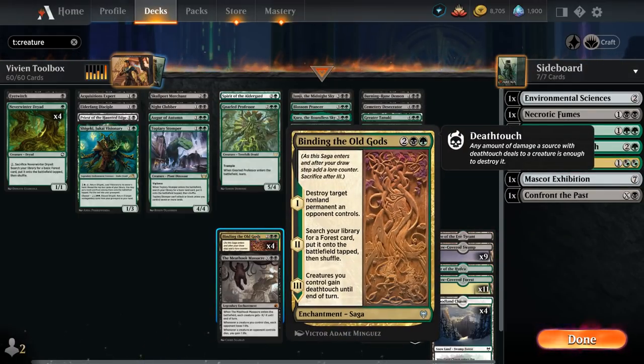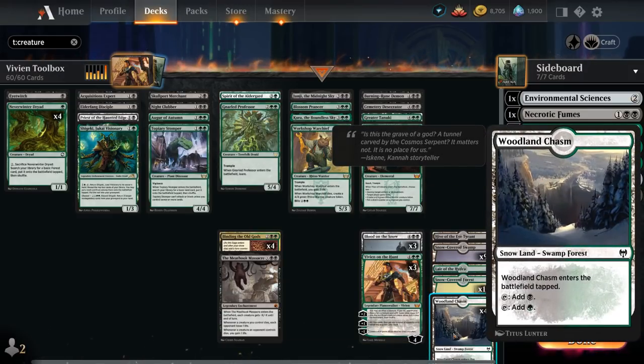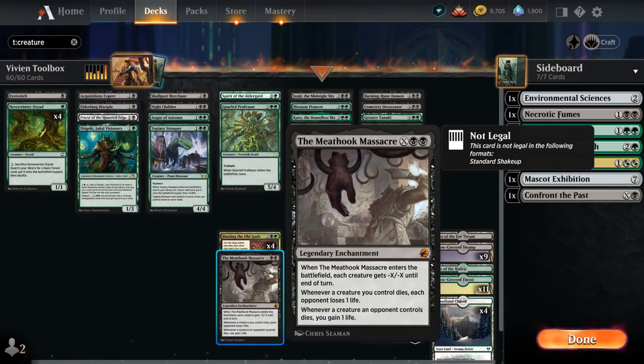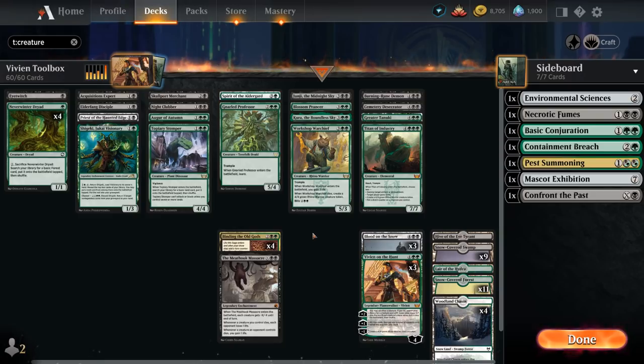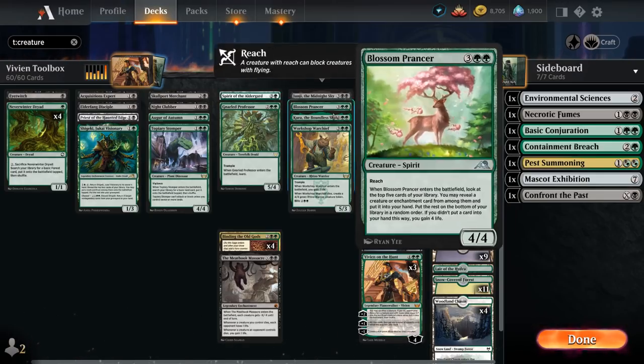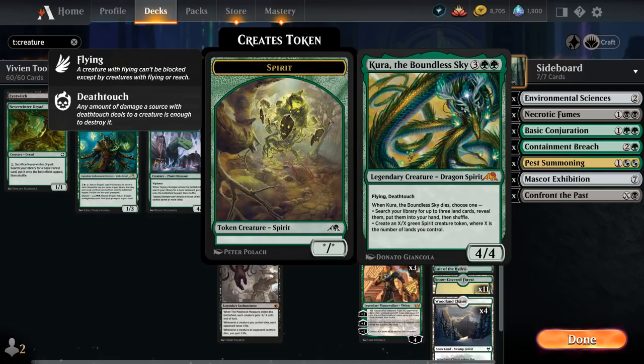We have the full set of Binding the Old Gods as one of the few non-creature cards — it's powerful and flexible, destroying a non-land permanent and eventually finding an extra forest, including Woodland Chasm as a Snow source. A one-off Meathook Massacre is an extra sweeper complementing Blood on the Snow. At 5 mana we have Midnight Sky — a 5/5 Flying Menace — and when it dies, opponents choose between discarding 2 or reanimating a creature. Boundless Realm when it dies leaves a large Spirit token equal to the number of lands we control, or can find 3 lands.